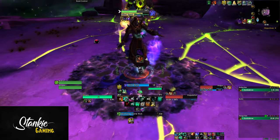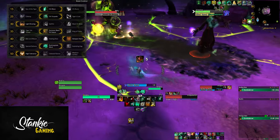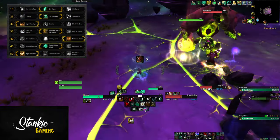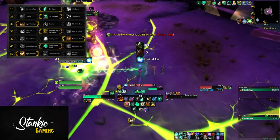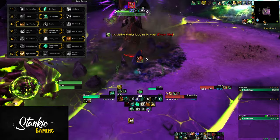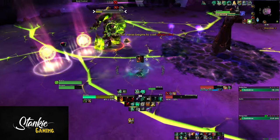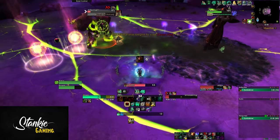With that out of the way, let's talk talents. There's nothing weird here — really cookie cutter build using Statue: Chi Wave, Chi Torpedo, Light Brewing, Summon Black Ox Statue, Dampen Harm for last phase, Rushing Jade Wind, and High Tolerance. The only important thing here is really the Statue.